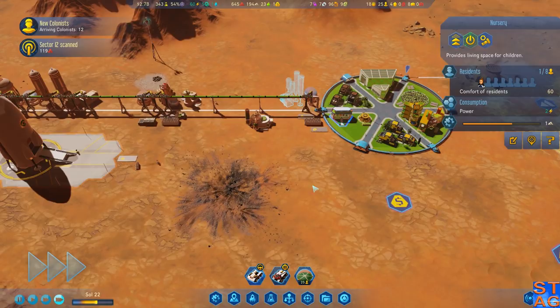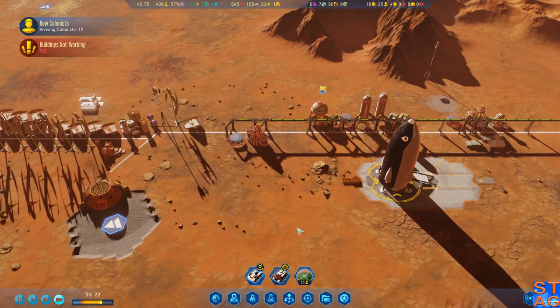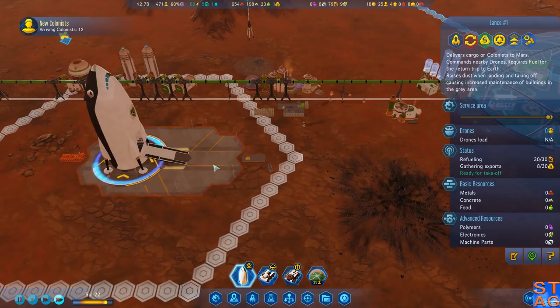More metal located — awesome. I just need to get some concrete over here. We're loading up what we got rare metals-wise. The rare metals refinery isn't working. We need to put a polymer depot here. Got any more metals we can kick out? Nope. I'm gonna send what we got.